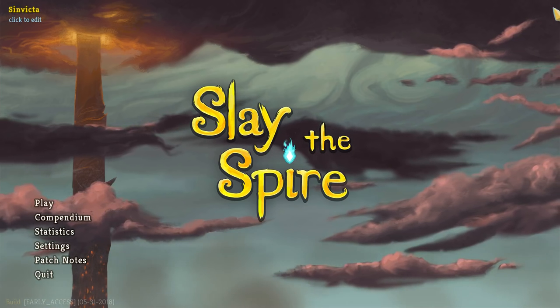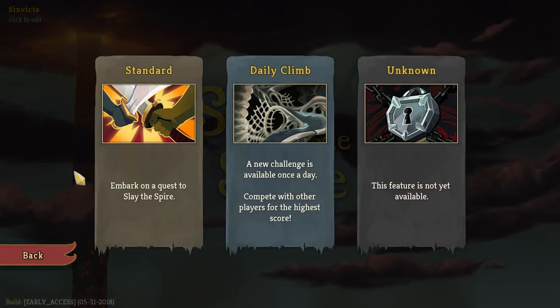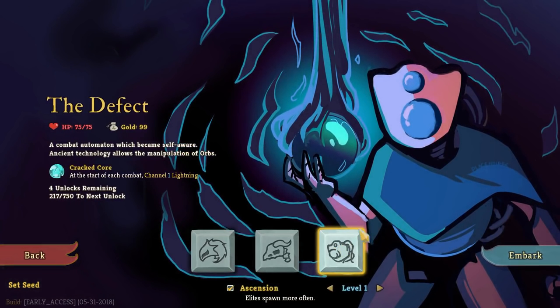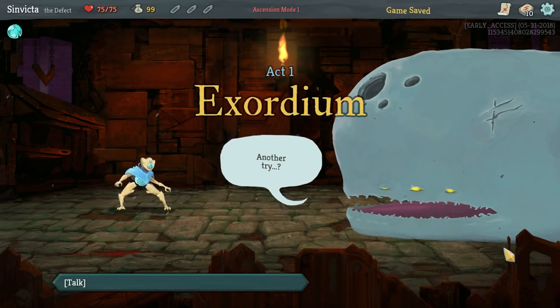Hello everybody, my name is Invicta and welcome to Slay the Spire. We are back on the live client here celebrating the release of the newest character - the Defect, which is now live on Slay the Spire. For those of you in early access, you can now access the Defect without having to go to the PTR. We're just going to be doing a run here today; I don't know if we're going to win - that'd be cool if we do, but I'm not going to be surprised if we didn't.